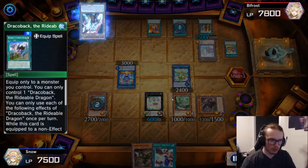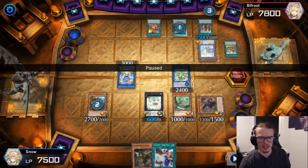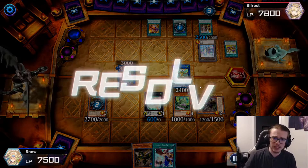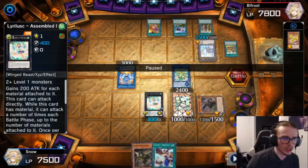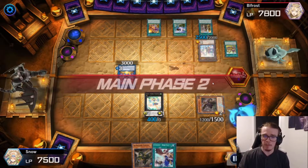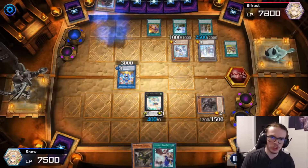They're going to activate their Dracoback, and Ghost Ogre as well on the Apex Avian. I don't understand what the point of this is — I guess it gets it banished so I can't recycle it, but in all reality this is a terrible Ghost Ogre. They're going to proceed to the battle phase. This is when they should have Ghost Ogre'd the Assembled, but I'm going to take no damage from this, which actually does end up mattering a little bit later. Our Assembled gets to stick on the field, which is exactly what we want.